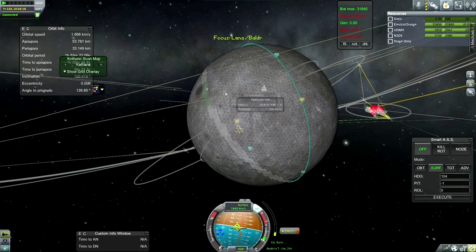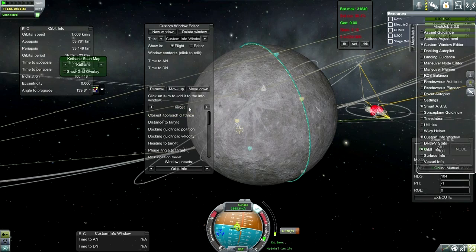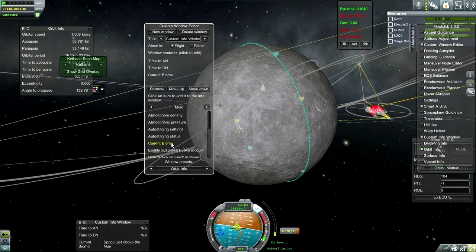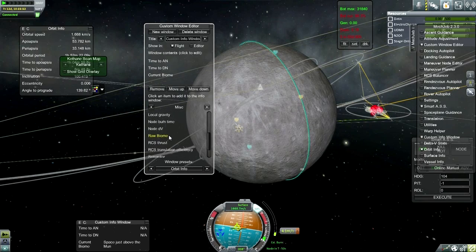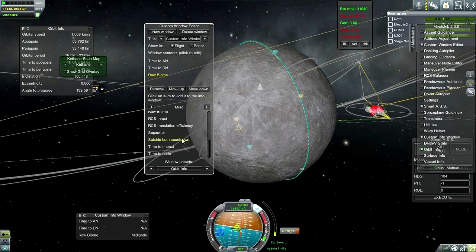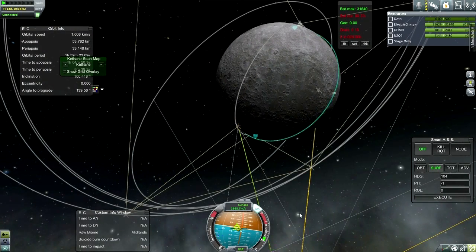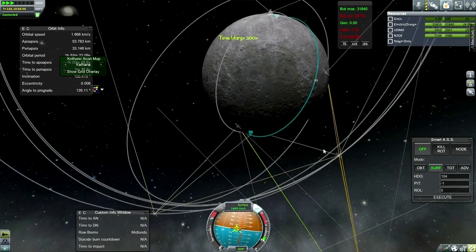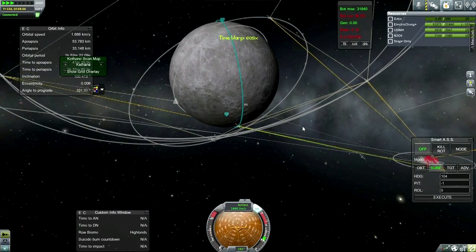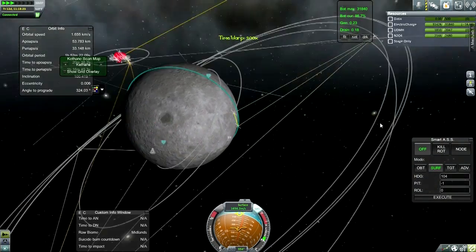Let's make sure — I want an indication of what biome we're over, because we don't want to be landing over something we've already covered. Raw biome: Midlands. I want some countdowns for that. Let's pick a landing spot. Just highlands down there. Poles — there we go! But that pole is in the dark so we don't want to go there. I think we're in a good place for connections — oh well, there goes that idea, no connection now.